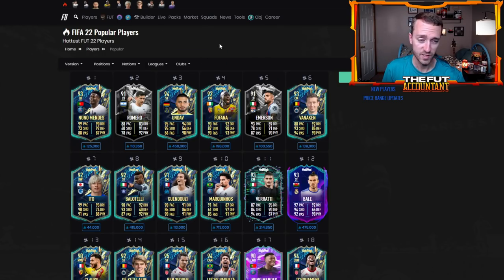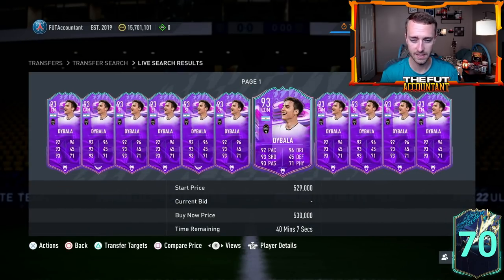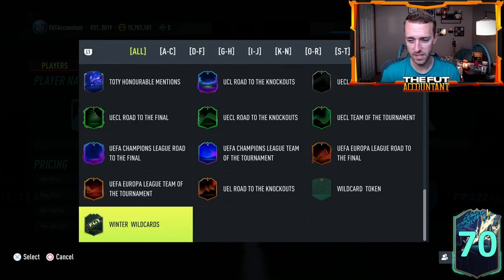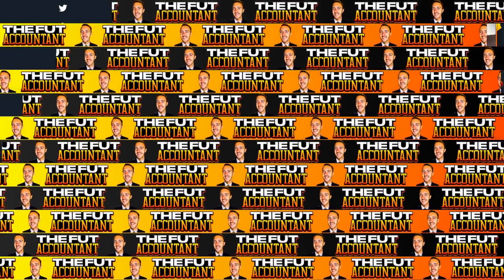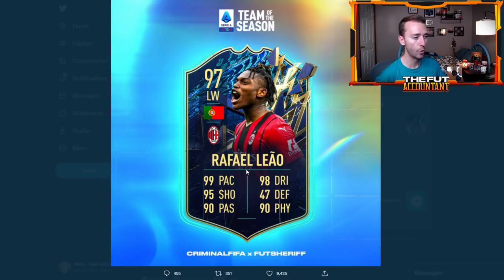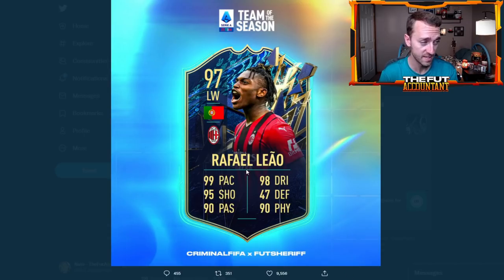Your Serie A special cards — like a Dybala at 480 to 485, that's kind of as low as Dybala has been — continue to keep an eye on these because we've had our first Serie A TOTS leaked player. It is Raphael Leao — expected stats would probably be a huge plus eight overall over his Headliners card: 99 pace, 98 dribble, 95 shooting, 90 passing, and 90 physical. What an insane boost on that card. If that's going to set the tone for a Serie A Team of the Season, we might have some really cracked cards coming in the next week or two. It's an early leak and the only one we have so far, but we'll keep an eye on it.